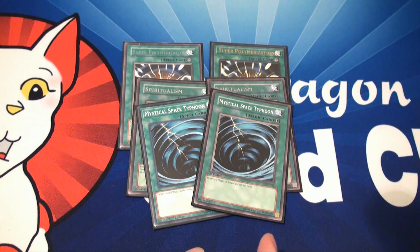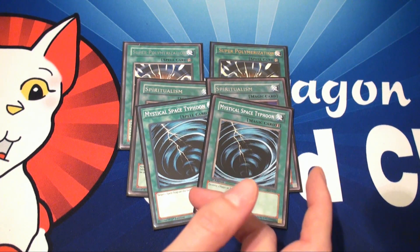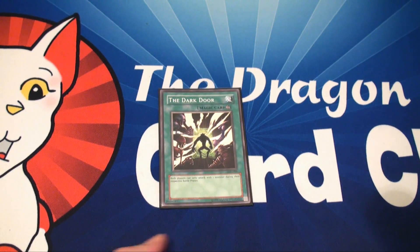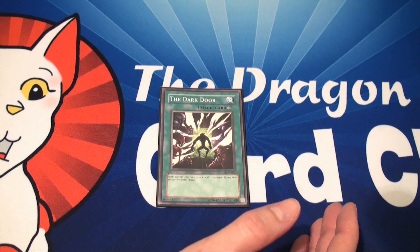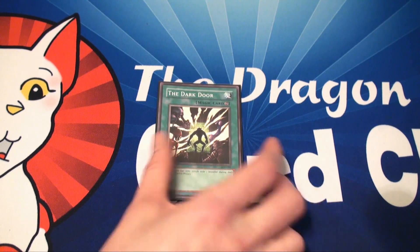Two Mystical Space Typhoons. I was going to try Twin Twisters, but it has a cost, so I figured if I only need to get rid of one card, this will do the job. And one Dark Door — it's just a shout-out to Valkora, really. There hasn't really been a situation where I needed to stop my opponent's onslaught, because Mystic Mind and Dark Sanctuary already took care of that — same with Battle Fader — but there's nothing wrong with having a backup.